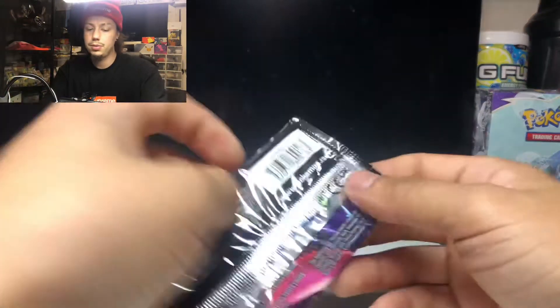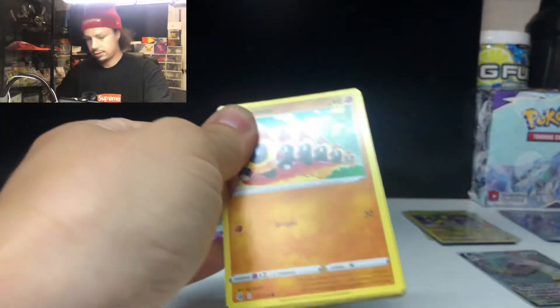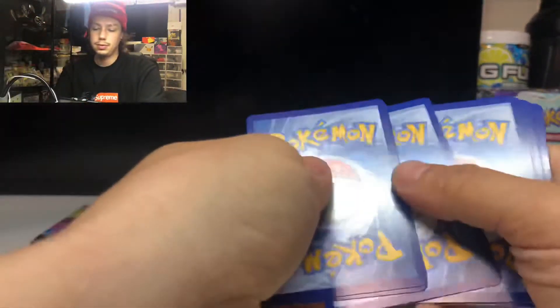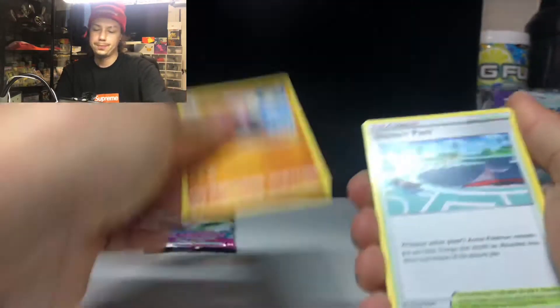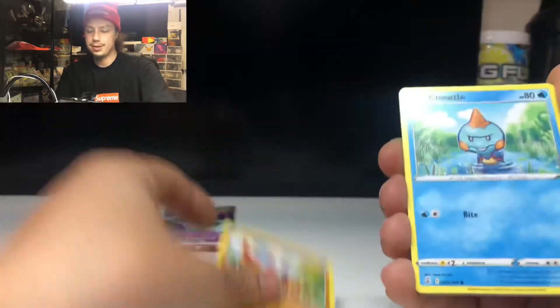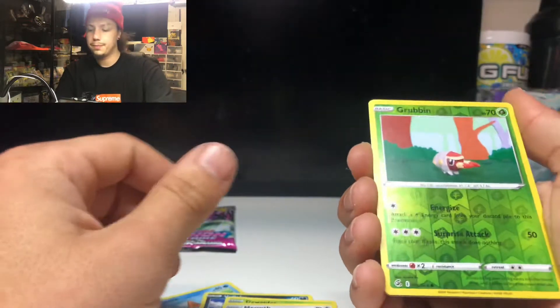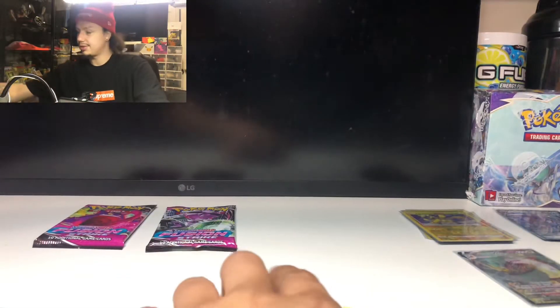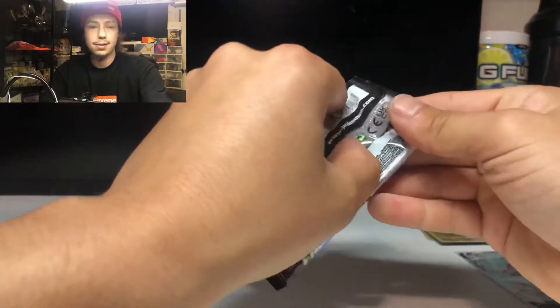We'll go with Mew this time — getting down to the last three packs of the two ETBs. One, two, three, four — let's go with fire energy — leaf. Trainer Park, Scatterbug, Wooloo, Pansear — Cherubi, Ralts, Grubbin — reverse holo. And non-holo Azumarill — that's okay, we just got an Azumarill reverse holo.